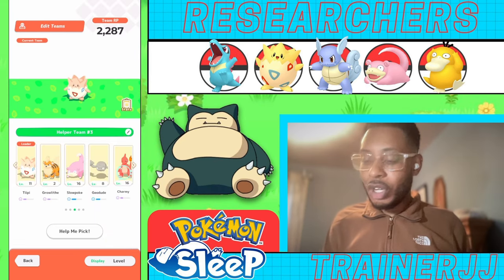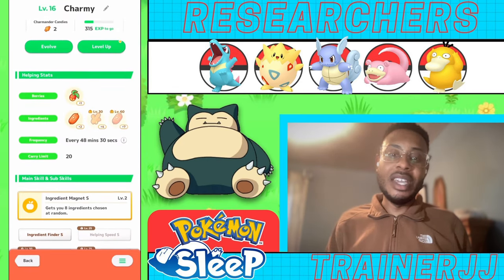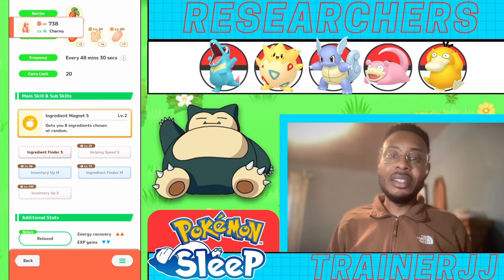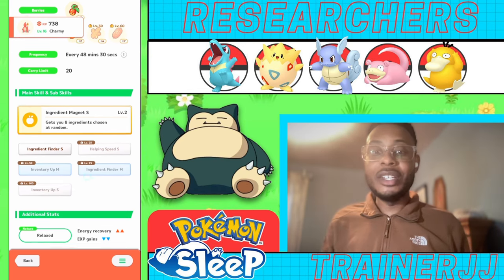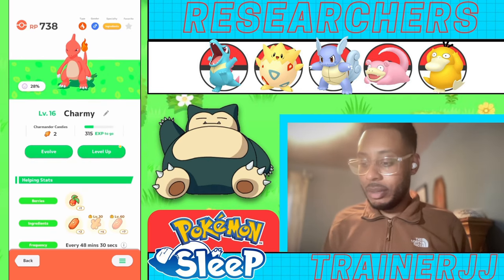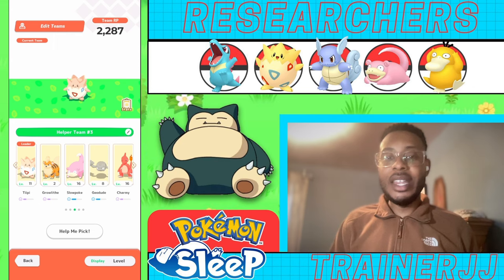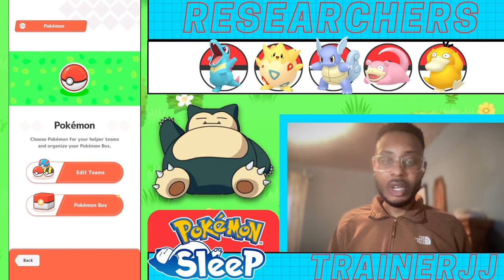Then we've got Charmeleon back in the game. It's got Ingredient Magnet, Ingredient Finder, Helping Speed, Inventory, and Ingredient Finder as a 75 ability, and Relaxing nature so energy recovery is good but EXP gains are down. Slowpoke is there to gradually unlock those Slowpoke tails, and Togepi is there as the partner Pokemon because Metronome comes in clutch.